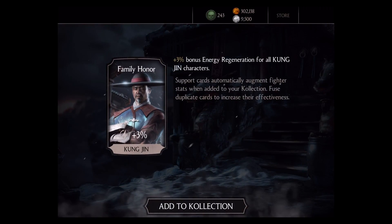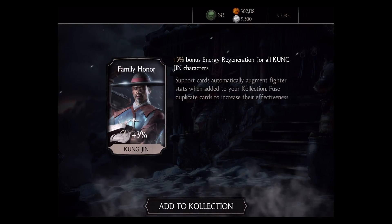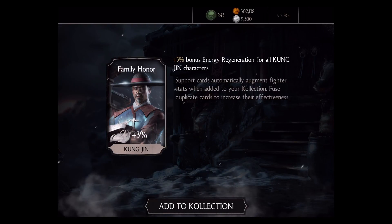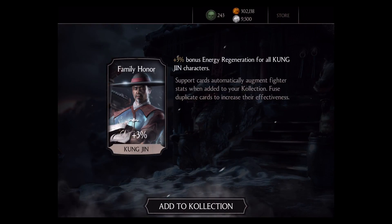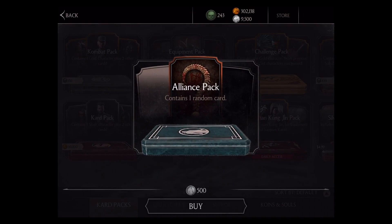Give me something good — Family Honor Kung Jin! That's a cool one. We get a 3% bonus energy regeneration for all Kung Jin characters. Speaking of a challenge that's coming up — Kung Jin! Nice, I got a card to use after I unlock him in a challenge. Good deal, I'll take that one.